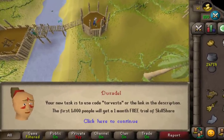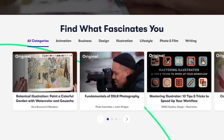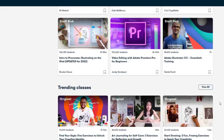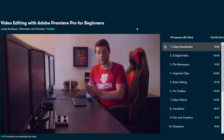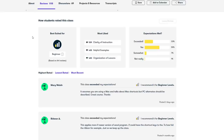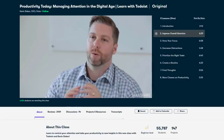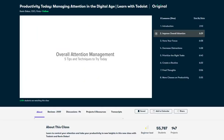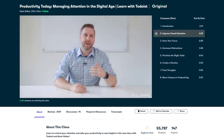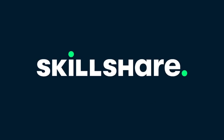Use code torvester or the link in the description — the first 1,000 people will get a one-month free trial of Skillshare. Skillshare is the perfect online learning community with thousands of classes — literally anything. Excel, professional iPhone photos, how to begin on YouTube, edit videos, caring for your plants. Something I've been battling for a long time is time management and productivity. A class I recommend is Productivity Today by Kevin says Scar — I've learnt some extremely useful tips and my YouTube upload schedule has been more consistent. The first 1,000 people to use my link get a one-month free trial. Thank you to Skillshare for sponsoring the video.